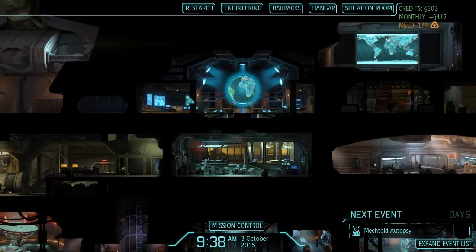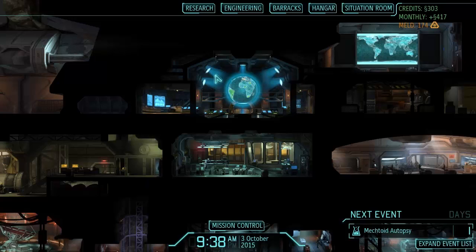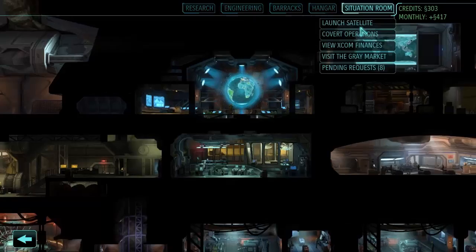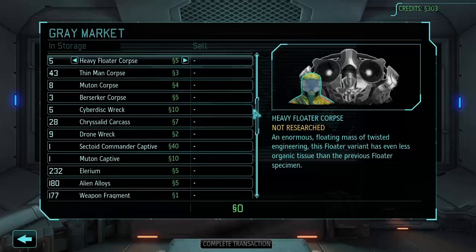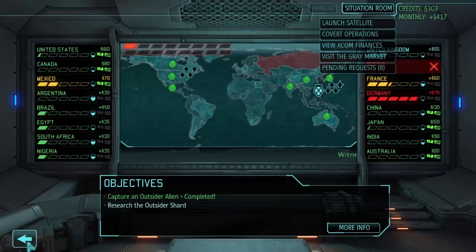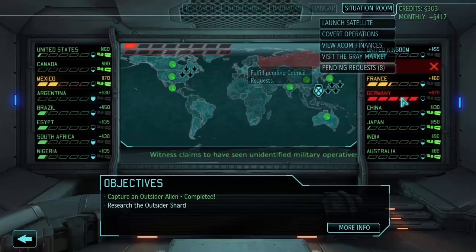Hello everyone, Vanguard of Valor here, welcome back to another episode of XCOM Enemy Within: A Long War. Last time we took down an alien abduction mission on the dam and were able to capture, surprise surprise, a sectoid commander — the very first one we've actually seen in this campaign, which is pretty cool. We can't do anything with him yet because you need corpses and completed autopsies before interrogations, but we have him on hand and ready.